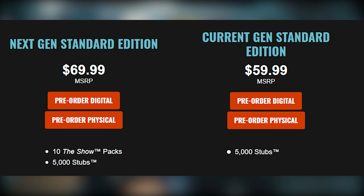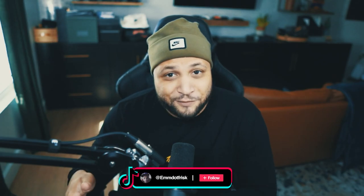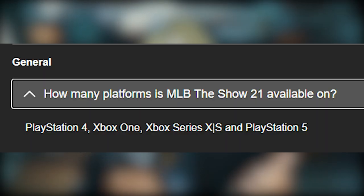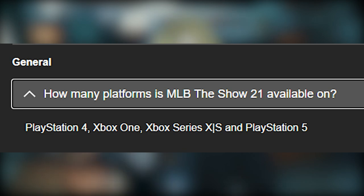Both editions come with one gold choice pack, 5,000 stubs, and 10 The Show packs. Also, if you head over to the FAQ, it confirms for sure that MLB The Show 21 is not coming out on PC or Switch this year.